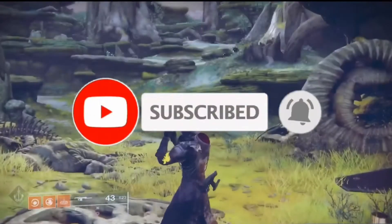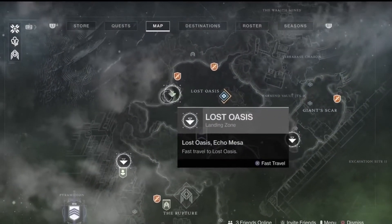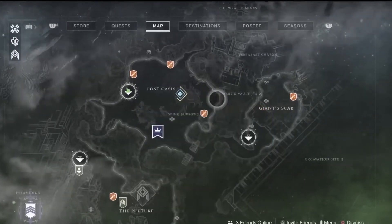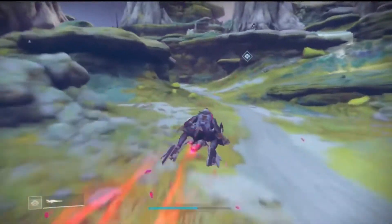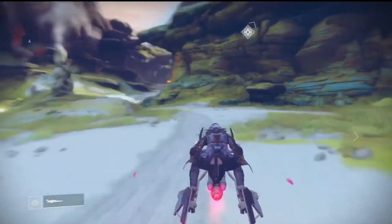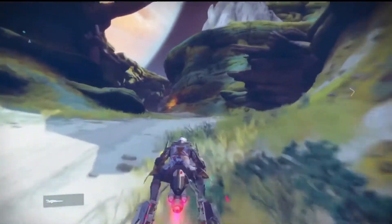The first step is to go to Io. You want to set your landing zone to Lost Oasis. We're basically going to be speeding over there — deploy your speeder and follow my path. It looks confusing with all the cliffs, just follow me.